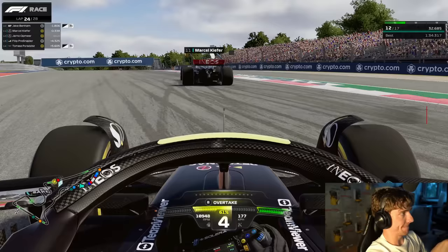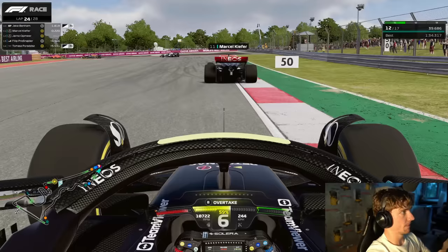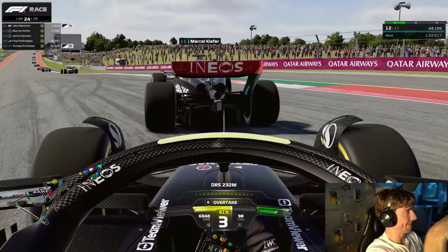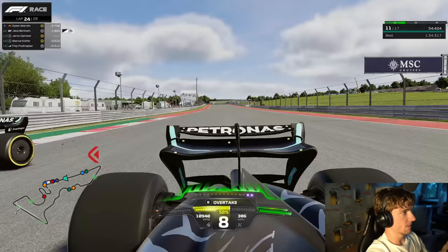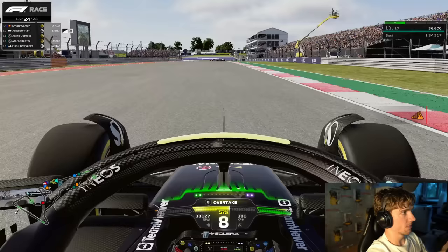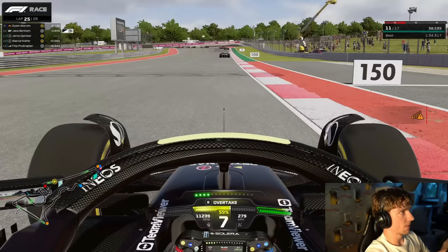Two laps later we are right behind Marcel again - in six laps we've caught up five seconds. Marcel got a big undercut of course but now we have the fresher tire. We get past him on the long back straight with the help of DRS - Marcel doesn't get DRS because he's more than one second behind Jake Benham. Easy pass, and next up is Jake on those old hards - he boxed at the end of lap 10 and is now on basically 14-lap-old hards while we're on fresh tires.